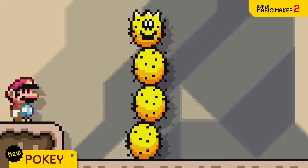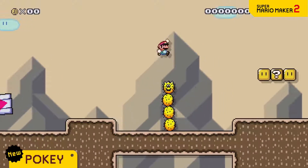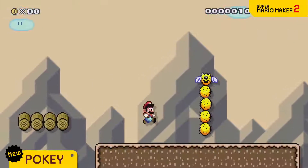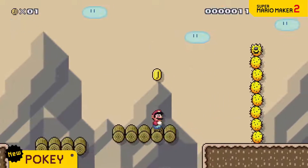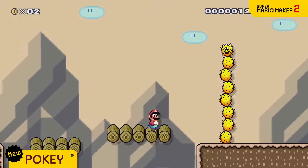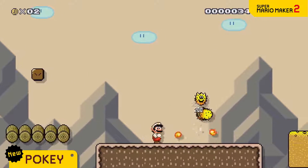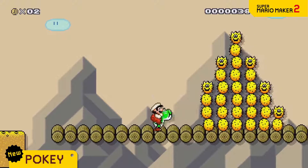Next is Pokey. Made up of spiky spheres, this cactus-like foe poses quite a threat. You'll take damage if you touch its spikes, so the tall ones can be a challenge. A fireball will do the trick, and Yoshi can also stomach the prickly Pokey.